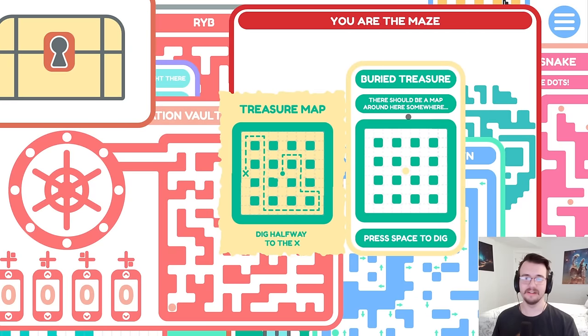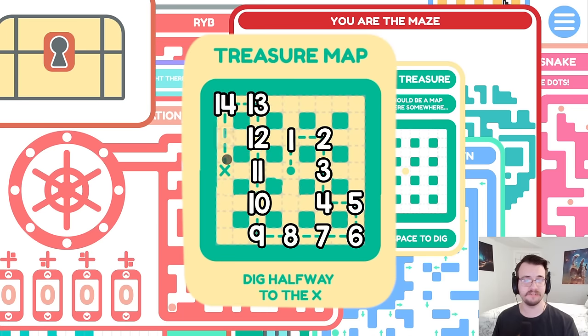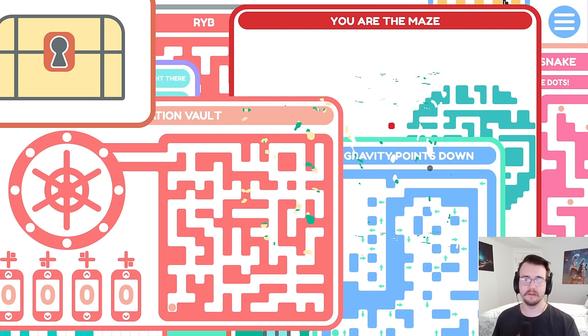The buried treasure — the solution is here. So, dig halfway to the X. What is halfway? I go one, two, three, four, five, six, seven, eight, nine, ten, eleven, twelve, thirteen, fourteen, fifteen, sixteen. The one at the bottom was the start, so it would be here. Oh, nice. Solved it.